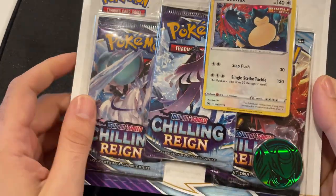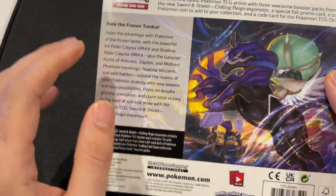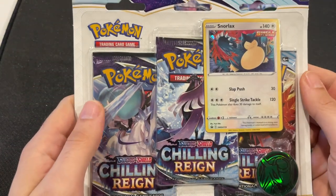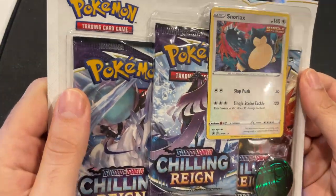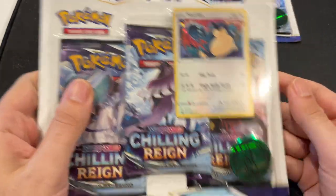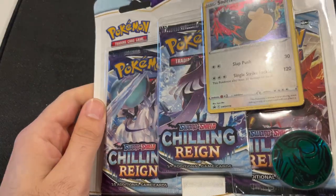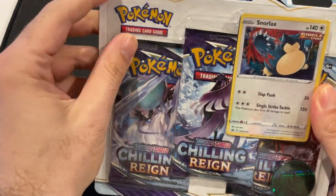Welcome back to Poker Box, and today we're going to be opening up this Chinrain Blister Pack. Here's a look at it. These are readily available here in Australia — I got these from EB Games. They're going to come with a Snorlax Promo. I've got two of them here; one I'll open on Instagram. So let's just crack this open and see what we have.